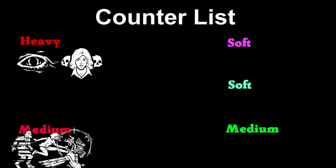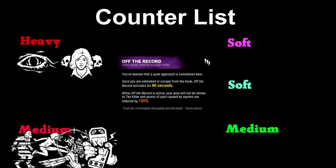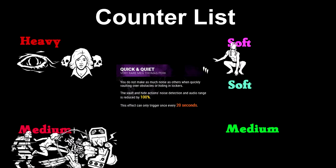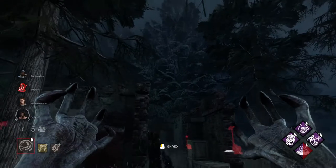On the bottom of the medium counter list is Broken Record, as it prevents all aura reads for up to 80 seconds — likely only giving you 2 to 3 uses per game at best. On the soft counter list we have Quick and Quiet. People will probably lose their mind because I put it so low down, but hear me out. Quick and Quiet prevents all aura reads from I'm All Ears by hiding the noise detection range, and it has a short cooldown of 20 seconds. So far so good.